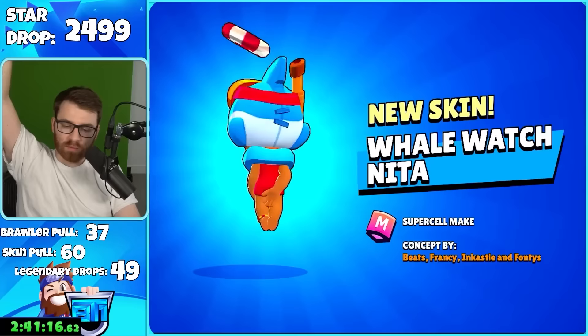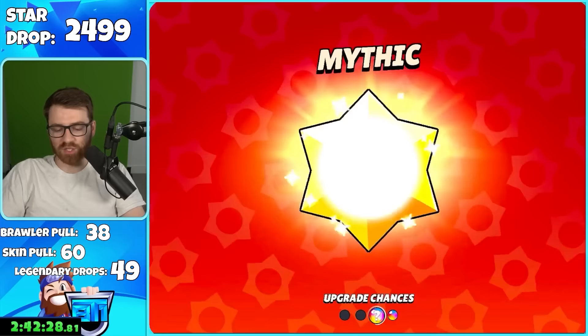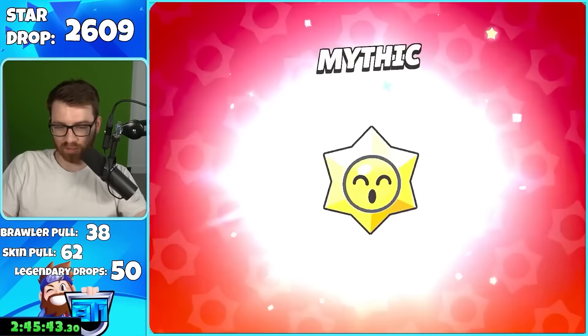That's a good skin — I love the sound effect of the Whale watching you. It's a way to get to Kit too. Legendary drop 50! Caveman Frank. Then Squeak — that's good! This next 100 star drops I'm gonna open as humanly fast as possible to see if it gives me good luck. Get ready — three, two... ten fingers, we are go!